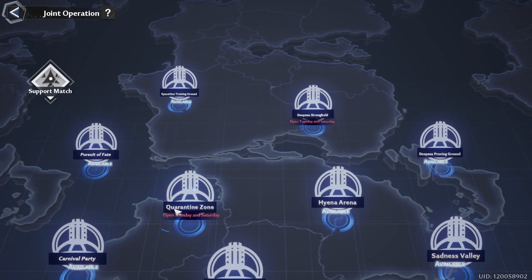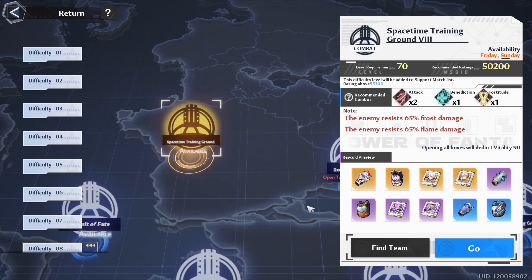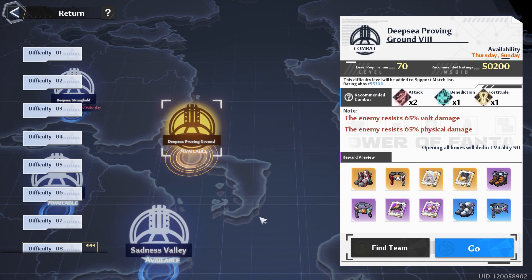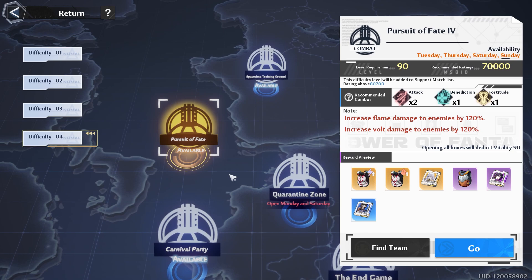Then we have our Vitality section, starting with Joint Operations. For today, we got access to Bracer's Chest, a Huma, and a Samir Matrix. Shoulder's Helm, a Coco, and a Shiro Matrix. Boots, Belt, and a Zero Matrix. Satin is Valley. The Endgame. Carnival Party. And Pursuit of Fate.